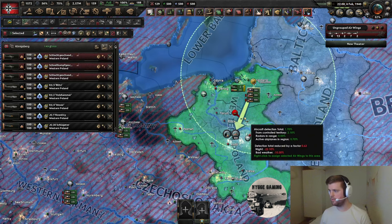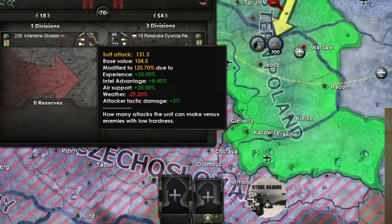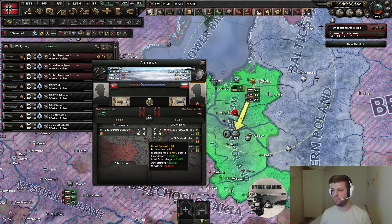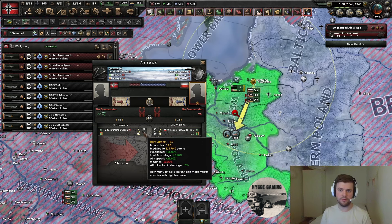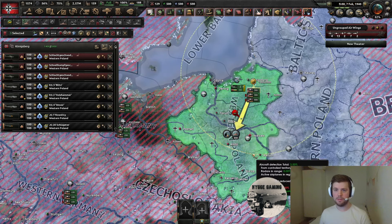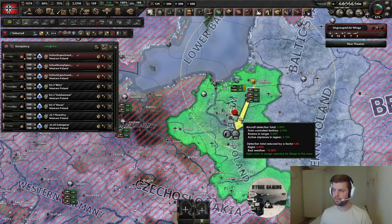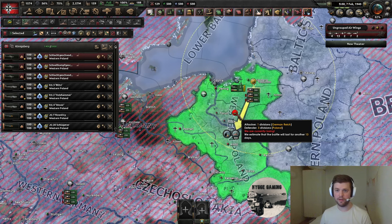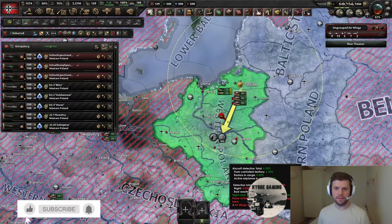I send 300 CAS into the fight and, on unpausing, there we go — 25% air support in the fight, 162 out of 162 cap. As long as I sustain this, I'll constantly have maximum output, given the enemy doesn't have anything that reduces it. An important factor is that your CAS will prioritize the fights closest to their air base and the biggest fight with the largest combat width. So as long as you have enough CAS to cover all combat width in all fights, you'll get maximum output on that modifier.